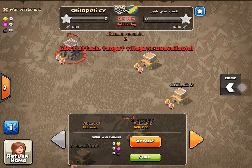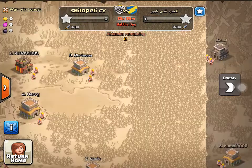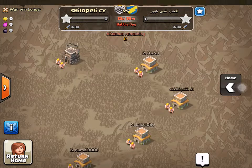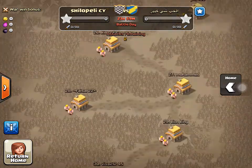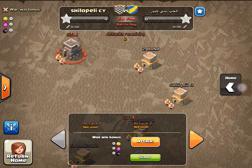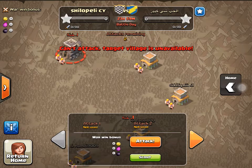What? The village is unavailable. What is this? Why can't I attack him? Is this another thing from the update? Another guy is attacking, but why can't I attack him? That's weird and it's a stupid thing from the update.